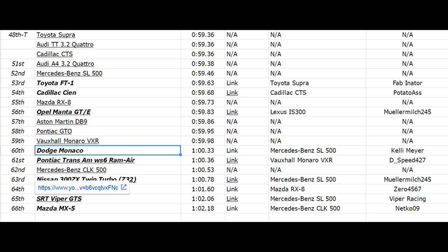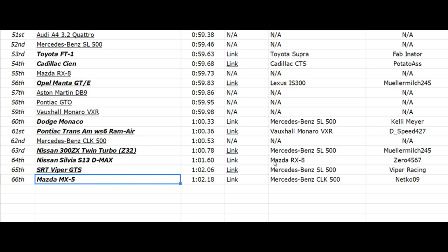Today's fastest car in 60th place is the Dodge Monaco with a 1 minute 0.33 second time. 60th place is the fastest in this episode. Down in 64th place is the Nissan Silvia S13 D-Max with a 1 minute 1.60. And the new slowest car in 66th place is the Mazda MX-5 with a 1 minute 2.18. Let's just hope that the next part isn't somehow even slower than this. Thank you guys for watching — if you have any suggestions, please feel free to leave them in the comments for car requests. Make sure your first car has gone up before you suggest another one. Follow me on Twitter for the latest updates, and if you want to donate to my Patreon, feel free. Thank you for watching and take care.